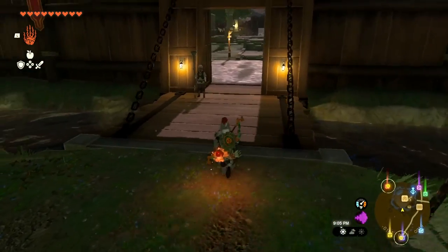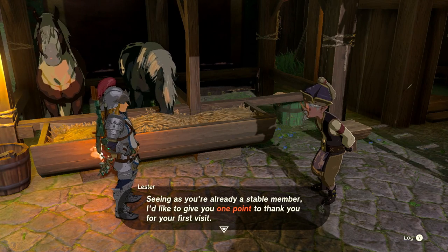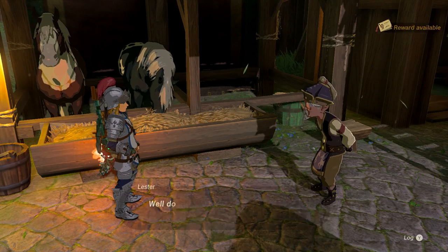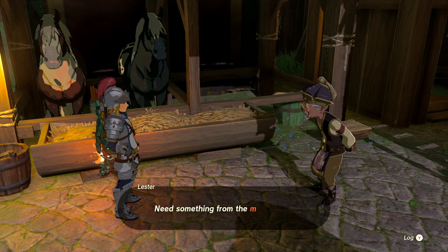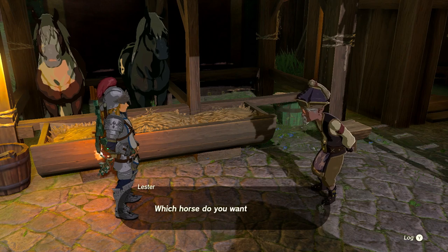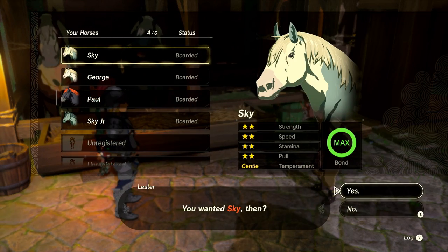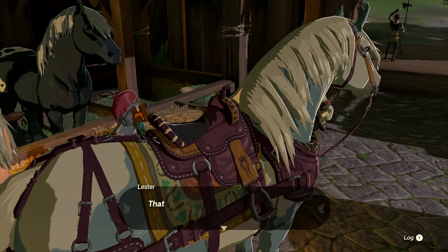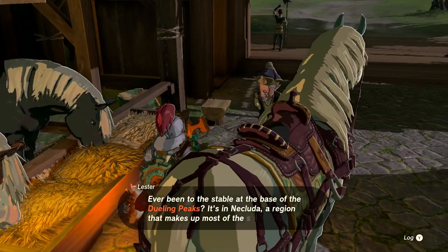I should probably just get my horse and then we'll be on our way. Talking to the stable hand Lester — they're giving us one point for the first visit, so we're up to two points and have a reward available. Taking out Sky as usual. Let's go, buddy!